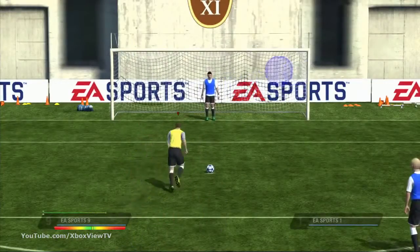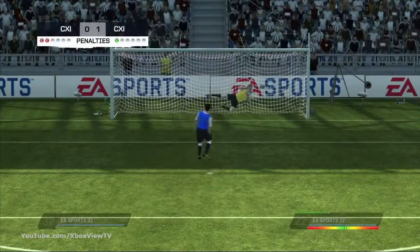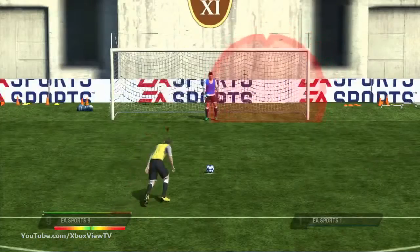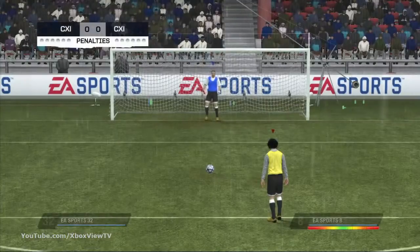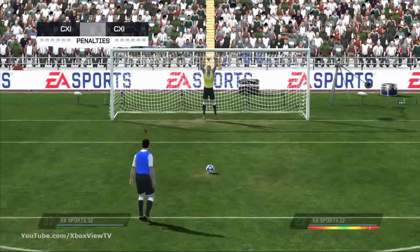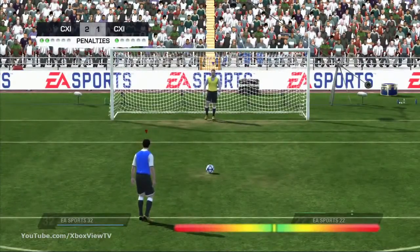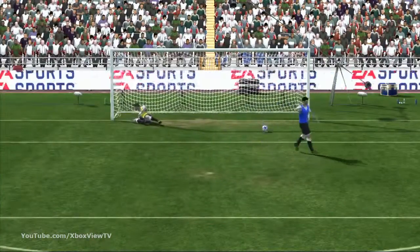Even the most masterful strikers of the ball have succumbed to the pressure and tension of taking a penalty kick. So no matter how much you practice your penalty kicks, it will count for nothing if you're not able to compose yourself before starting your run towards the ball. Right beneath the power bar you will see the new composure meter for penalty kicks. The green and yellow regions are your composed regions while the red part of the bar represents the not composed region.